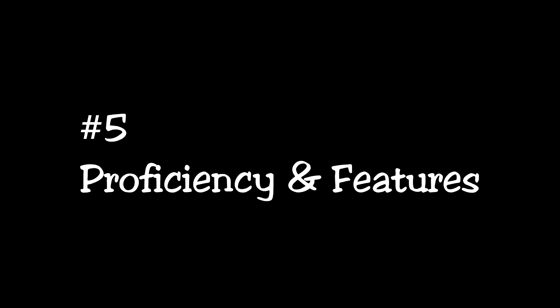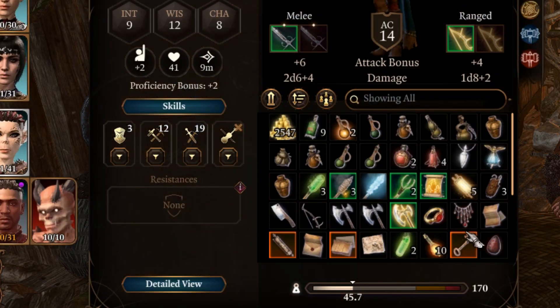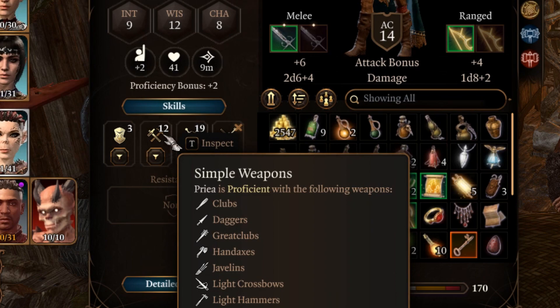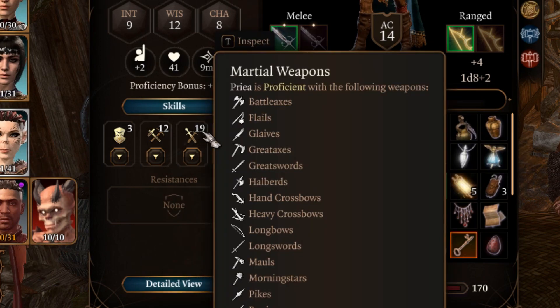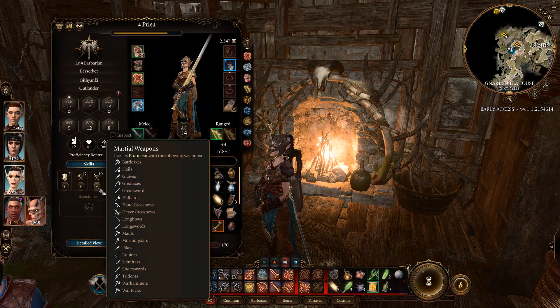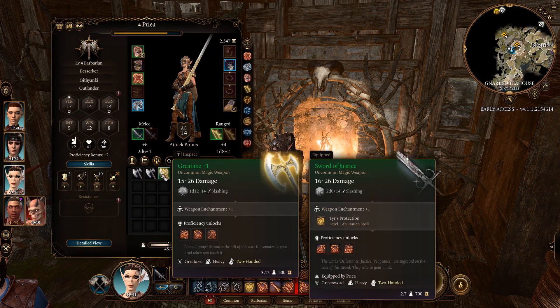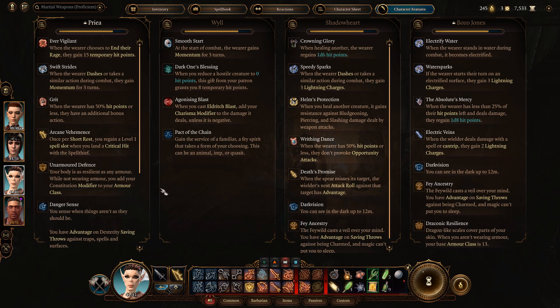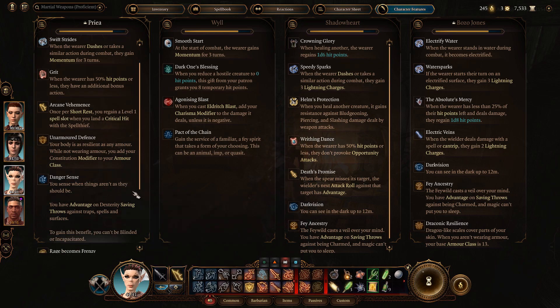Number 5. Can't remember or aren't sure what your characters are proficient in? In the same inventory window, you can hover your mouse over these areas to show armor and weapon proficiencies, and even click on the filter buttons below to quickly find them. If you want to see the special abilities of your characters, simply press Tab and select the far right option, Character Features.